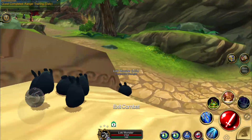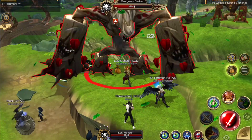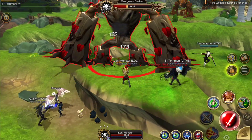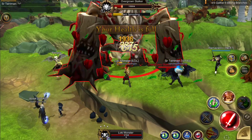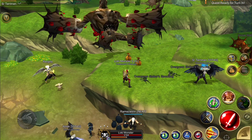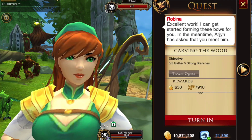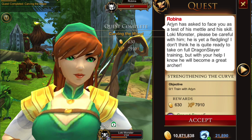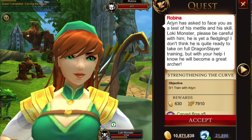The best spot for branches is over on the other side of the bridge. There was one that used to spawn on the other side — I'm not sure if it still does, I couldn't get it to spawn. Right here you just want to kill the two regular stalkers that spawn until the overgrown stalkers spawn. Once you have five of them, go back and hand that in with Robina.